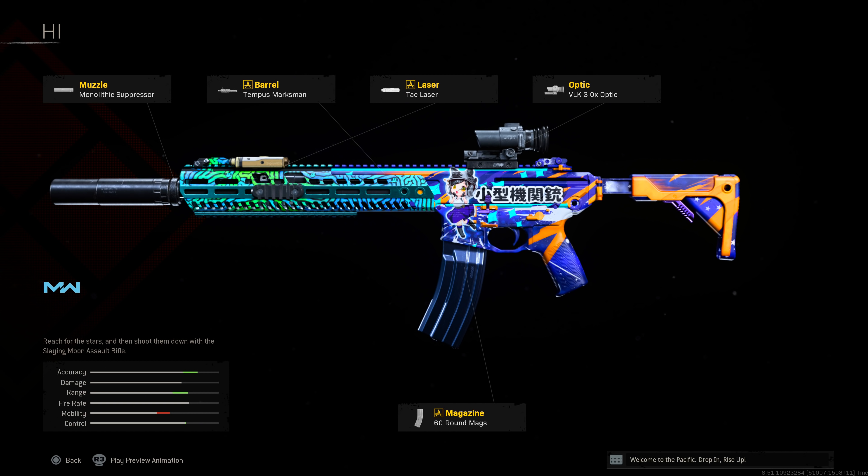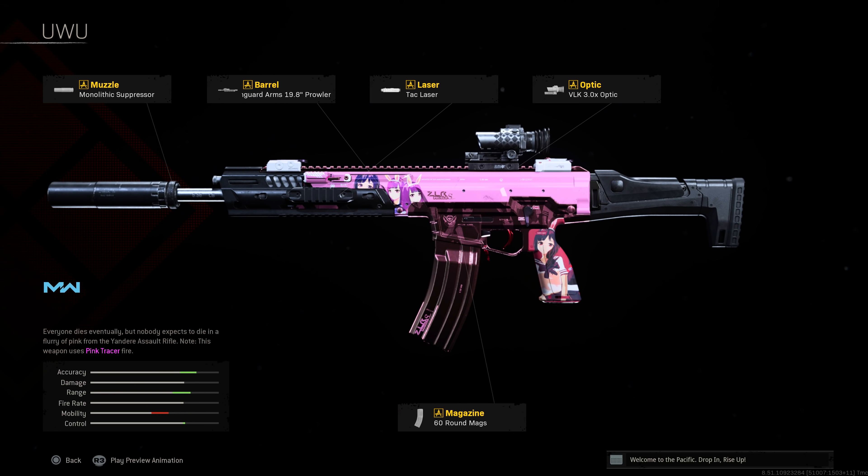The M4A1 is absolutely one that has been one of my go-to's lately, tied with the Grau as my number one favorite Modern Warfare weapon. We run the Monolithic Suppressor, Corvus Custom Marksman barrel, the 3x optic, the Forge TAC CQS stock for added ADS speed, and the 60-round magazine. You can sacrifice the 3x optic if you want more ADS speed or control, or use iron sights — even the M16 carry handle sights from a blueprint if you have one.